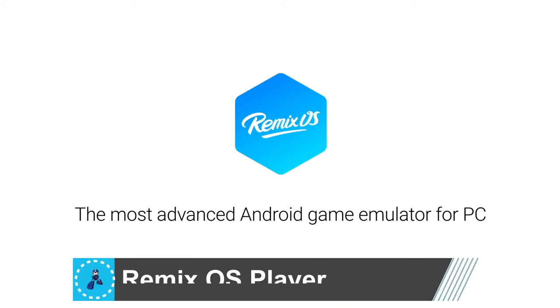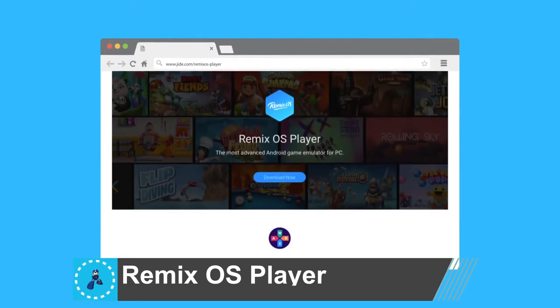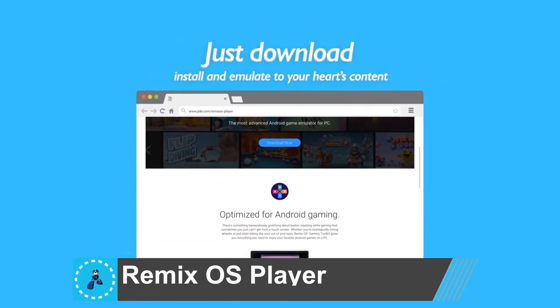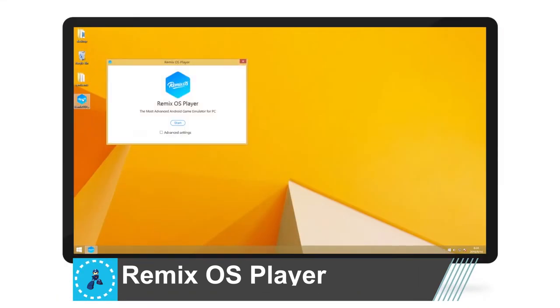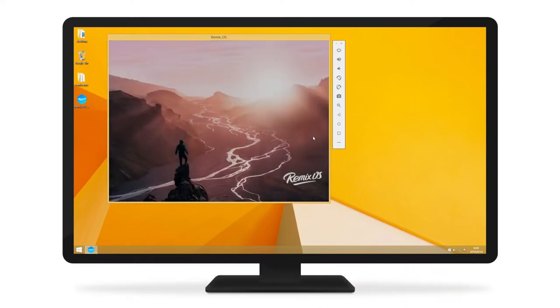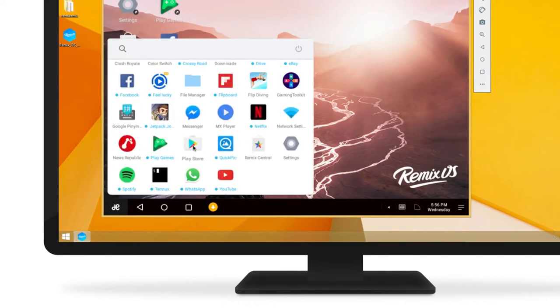Just download, install, and emulate to your heart's content. Android games and apps running in multiple windows on your PC. RemixOS opens up in an independent window on your PC, giving you an OS in an OS. With full access to Google Play, you can run all the Android games and apps you want.